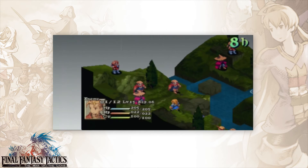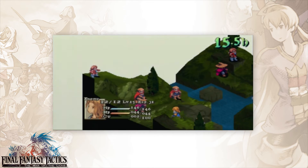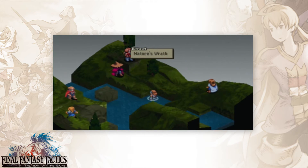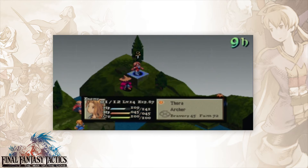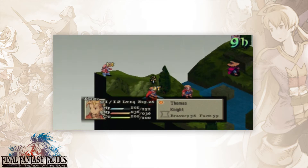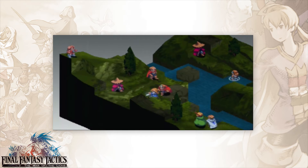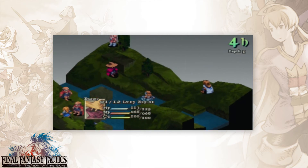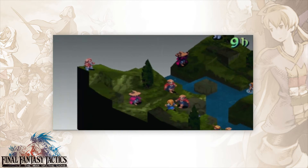That archer can be a pain sometimes. I forgot to put Nature's Wrath on him — so if any physical attacks come in, he will counter them with a Geomancy. So whatever panel he's standing on, he'll counter with that particular Geomancy. Actually, it might just be HP damage, so he might counter whatever the wizard does with it as well.